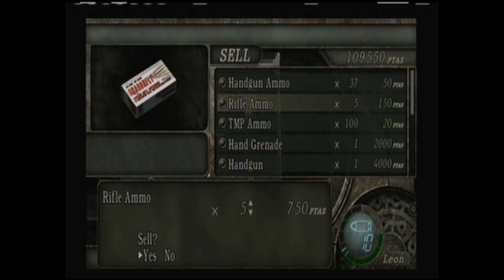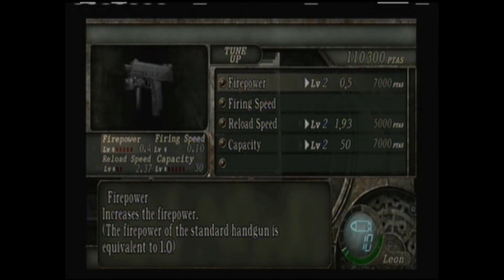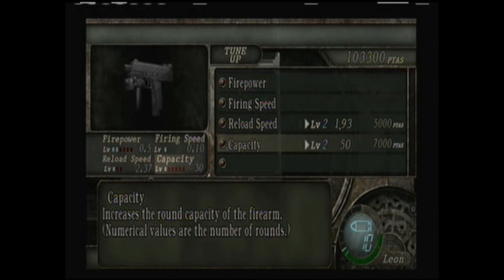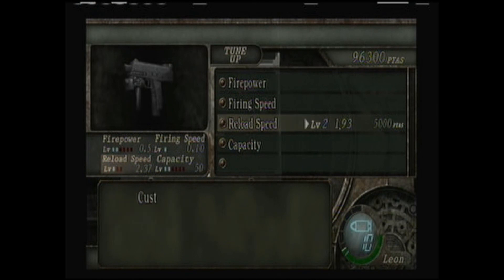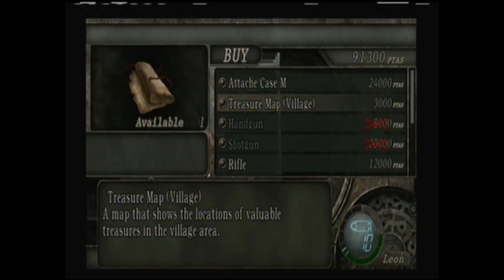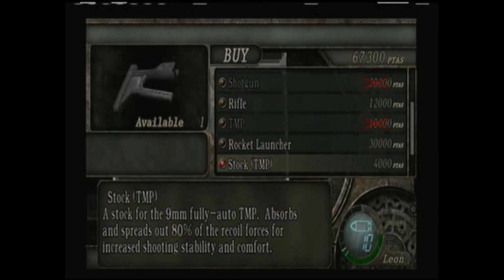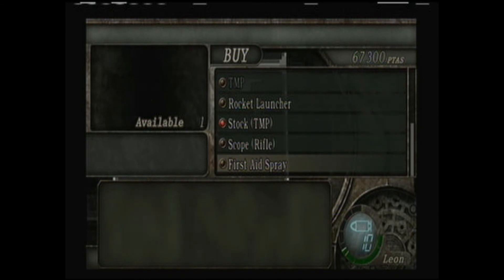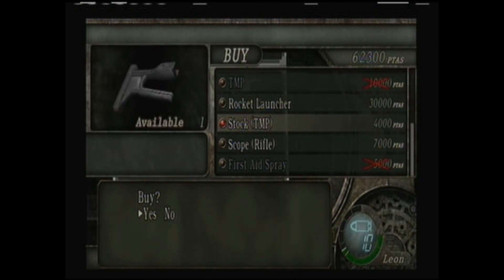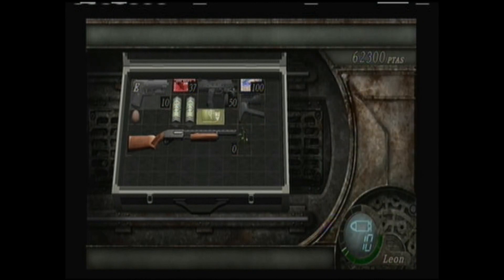Plus about 750 on the rifle, so we've got quite a bit of cash. We're gonna start off by upgrading our TMP because it's one of the few guns I'm gonna keep all the way throughout this let's play. We're gonna buy the upgrade of the attache case because we're gonna need it to get the stock and we're gonna run out of room. Always buy first aid spray whenever you can — it's always a good idea to have it as a backup to your herbs and eggs.